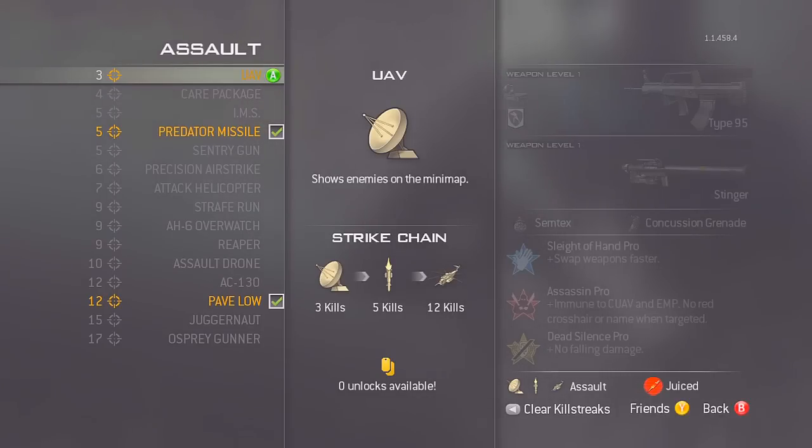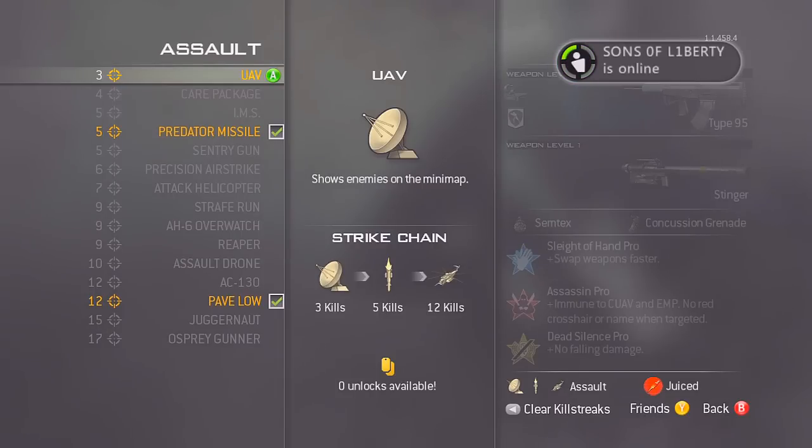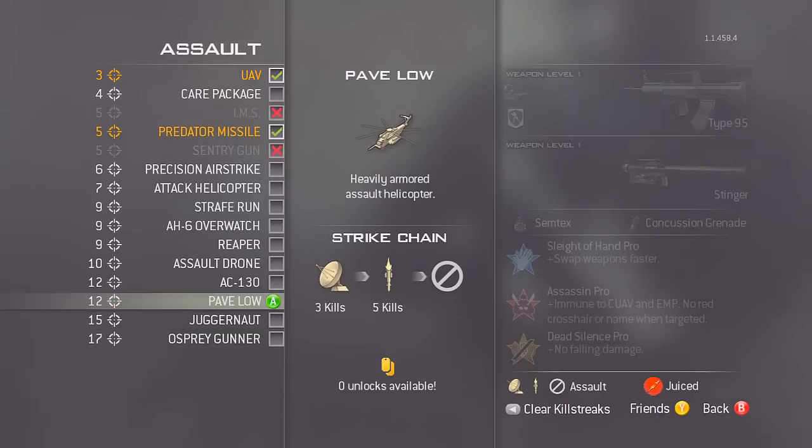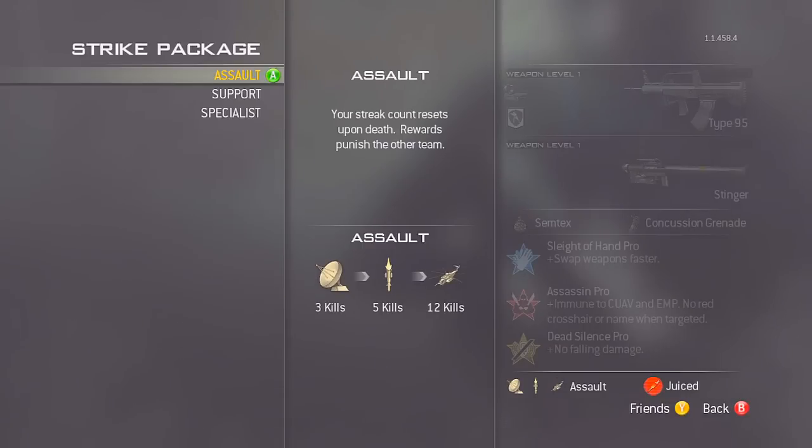For the assault killstreaks it's UAV, predator missile, and Pave Low. When you're using this class you want to wander around the outside of the map and pick up great kills. With UAV, predator missile, and Pave Low you don't have to worry about controlling an AC-130 or osprey gunner — it's just you and the gun along with those killstreaks. If you get the UAV and then the predator missile, you can build up from there. Feel free to switch to AC-130 or osprey gunner, but Pave Low is the better option for me.